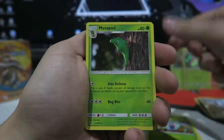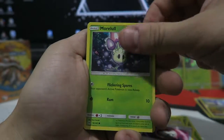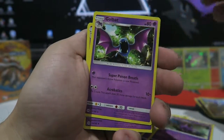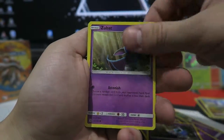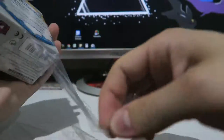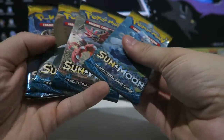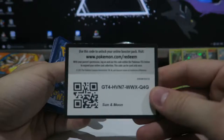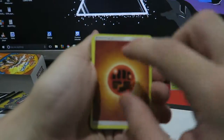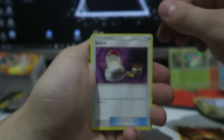We get a Butterfree, a Metapod, Caterpie, a Cuckoo, a Howl, a Timer Ball, a Marowak, two Crobats, two Golbats, two Zubats, a Lillie, a Tonal Ball, a Grape Ball, and a Howl. I think the outline of all the energy cards is amazing — I'm going to make a nice collection of the secret ones.